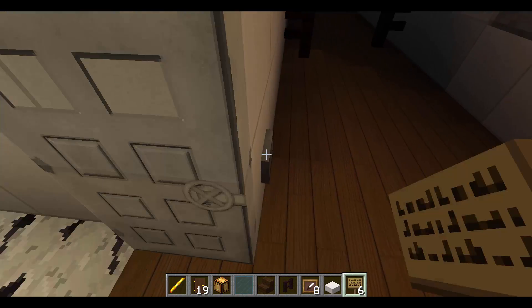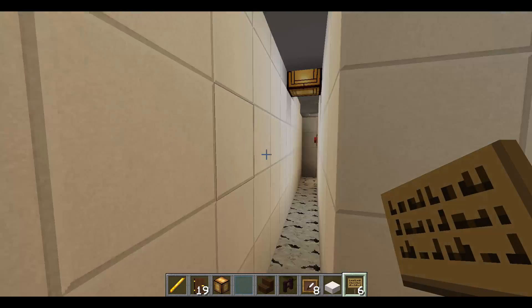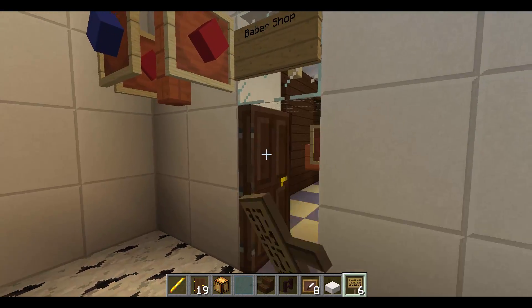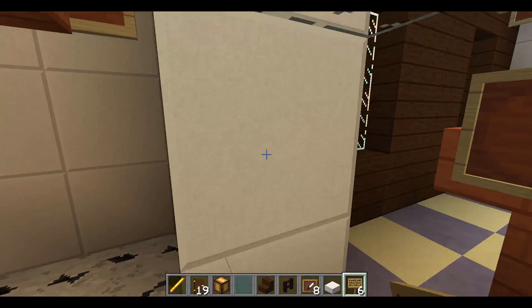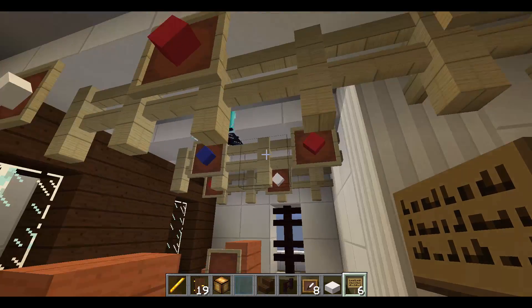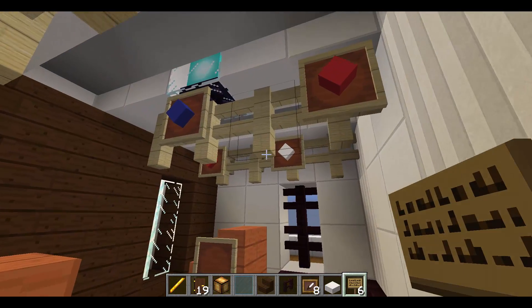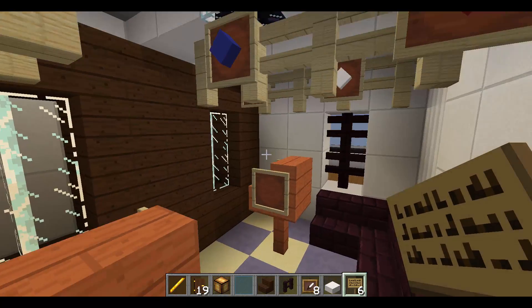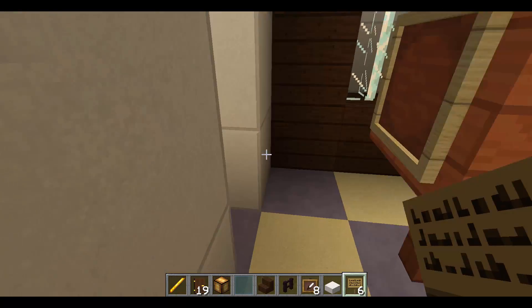We have this little machinery room right here. And then we have the barbershop — it's a very nice room. I added some details and made it look nice.